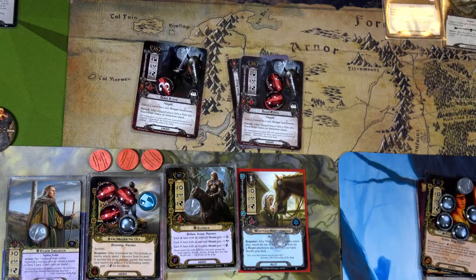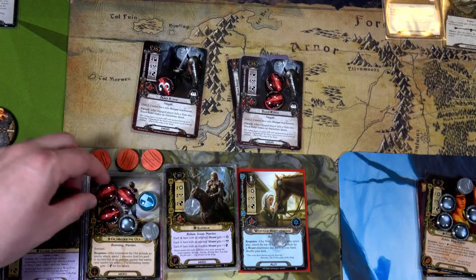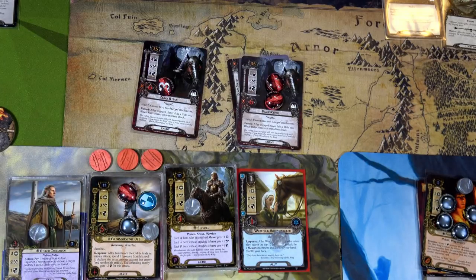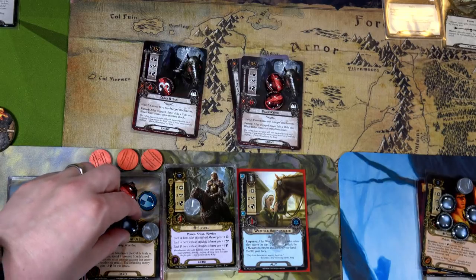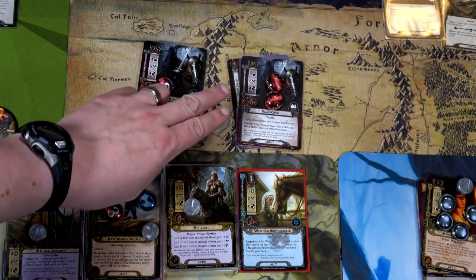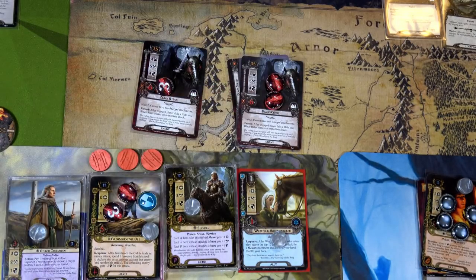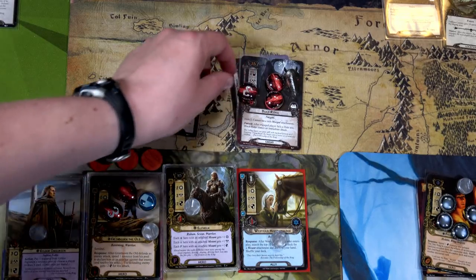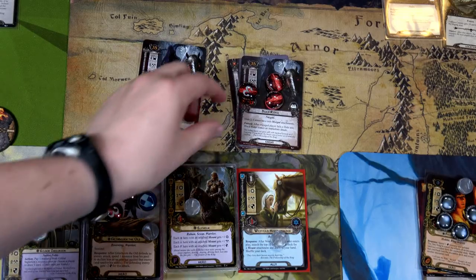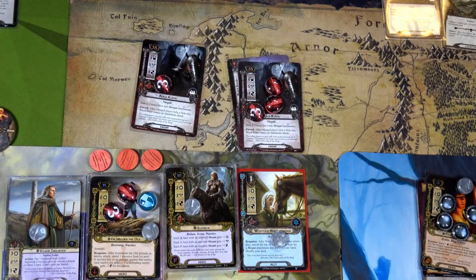The second Black Rider attacks and Grim Bjorn defends again, taking another point of damage — now four total. He has seven health so we're okay. We use his ability to retaliate, attacking for five minus two armor — three more damage. Almost kills that guy; three, four, five — if only we had one more point through their shield. Grim Bjorn is a workhorse.